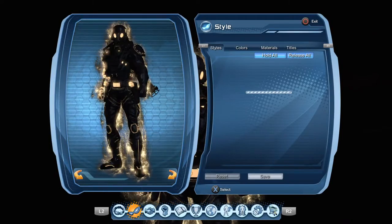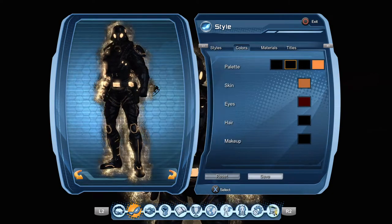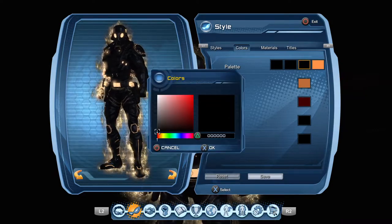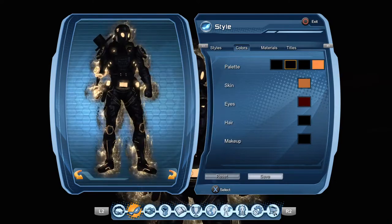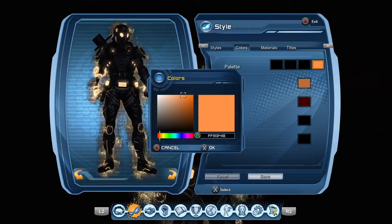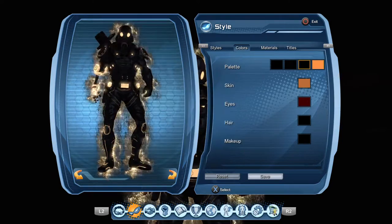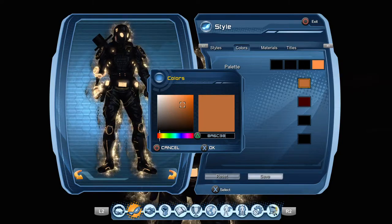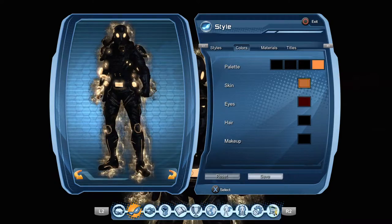I'm going to go over the hex codes first. All black: 000, 000, 000. And then the infamous sandstorm thing that I created — it's FF9348. FF9348 is the color. Skin is BBA6C38. Eyes, hair, and makeup don't matter.